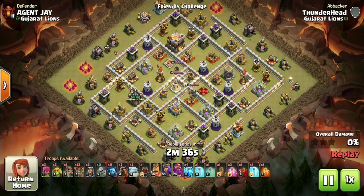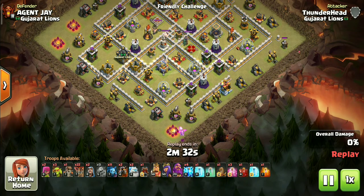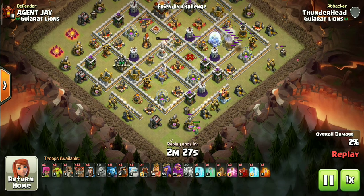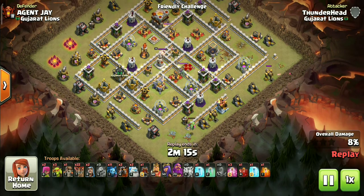Let's start the attack by deploying the baby dragon to funnel on that corner — that will save us some time later in the attack. And zap out this inferno in the meantime as we planned earlier. Let's wait for our troops to create a solid funnel.